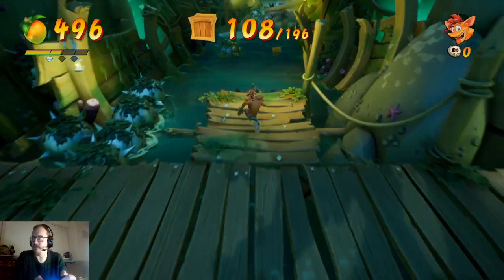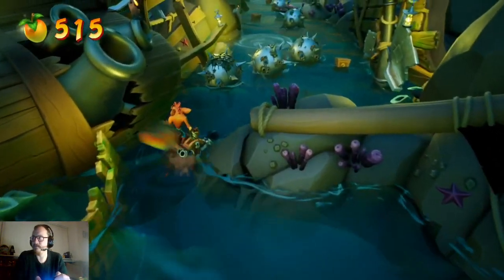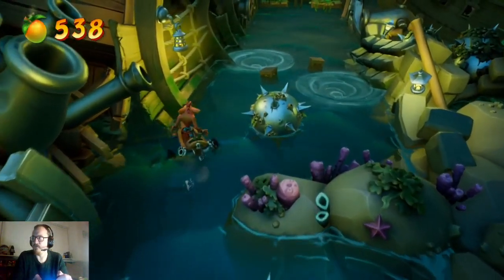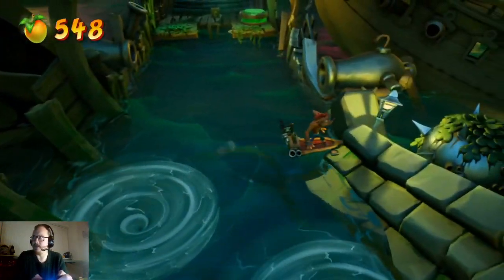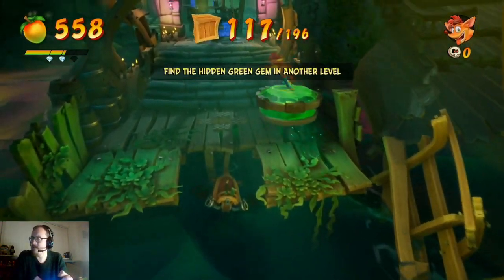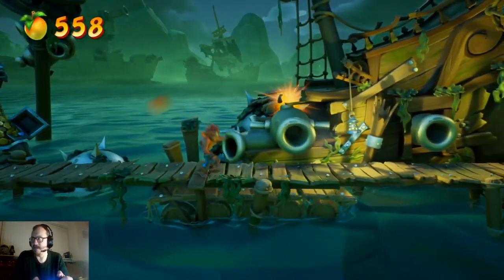Unfortunately I have no Aku Aku mask whatsoever, so that is putting me at a bit of a disadvantage. I just hope I don't end up screwing up here. Just be careful with these mines. Oh no, I missed the box — oh my god. Okay, thank goodness. I thought I was gonna die there. Gem path. Checkpoint first though — I should have 117, yes. I don't know why it's showing that hint message when I've already got the green gem.